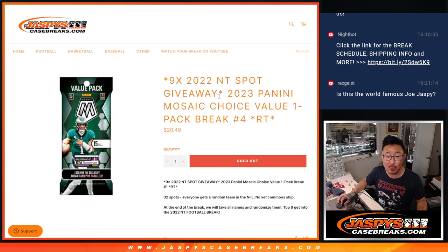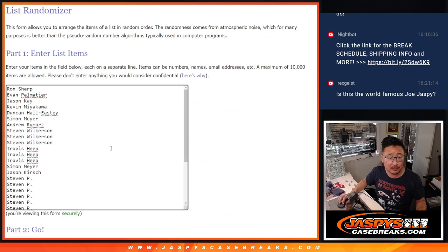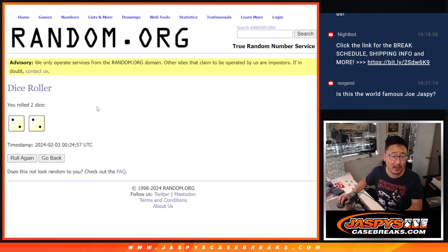Random team number four with nine NT spots being given away. Let's do the pack break first. Big thanks to all of these people right here. Steven P getting a big chunk of spots. There are the teams right there. Let's roll it, randomize it.